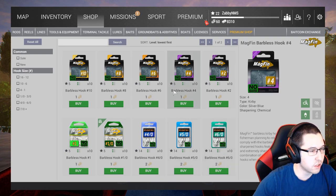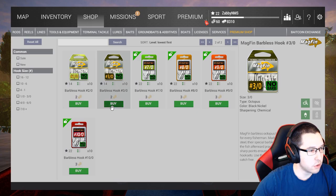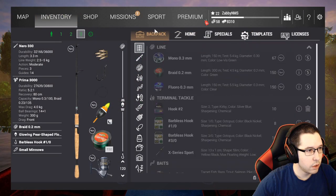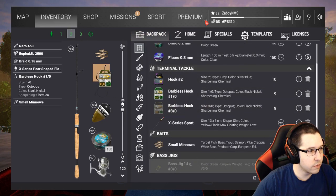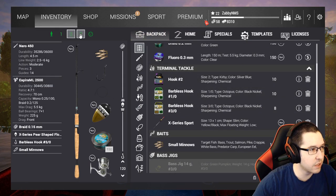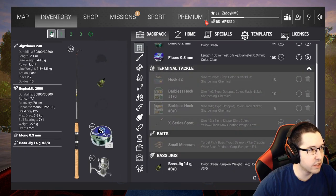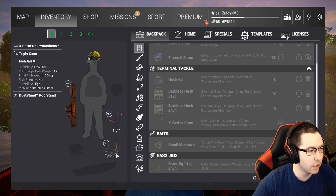Last but not least — hooks. I'm going to use barbless hooks because I want the XP bonus. I'll grab some 3-0 barbless hooks and throw those on the float rods. I'll figure out the correct depths when we get there and test it out, but for the most part this should be a pretty good setup.